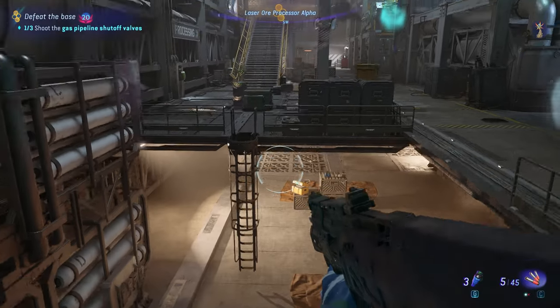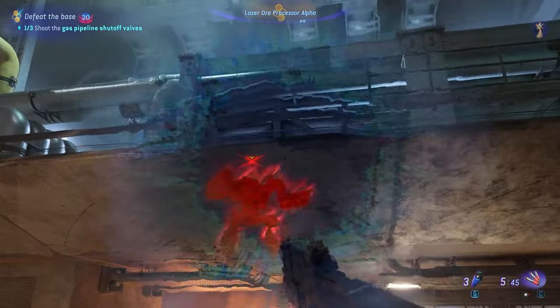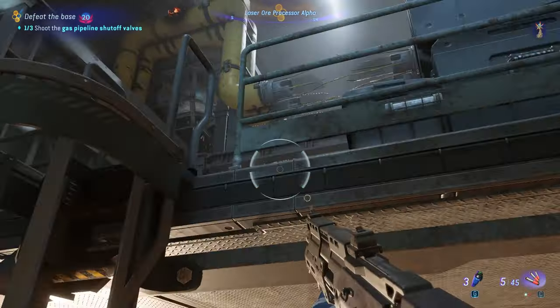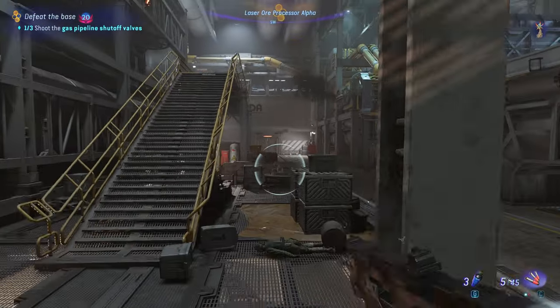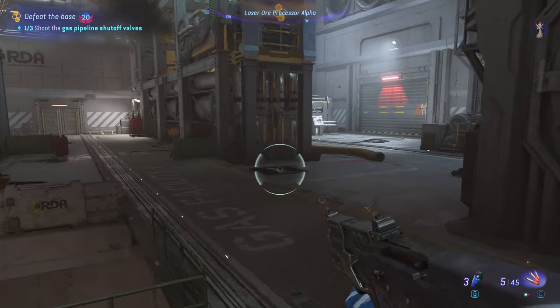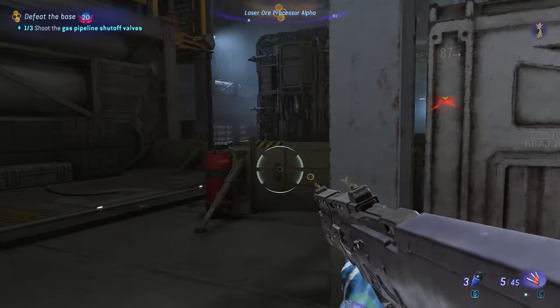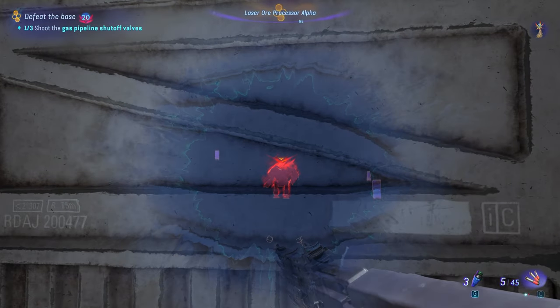Also helpful — on the left is a lower level that you can drop down into. Even if the Pyromaniac spots you, if you jump down into this lower level, she does not follow you and she cannot find you. So use it to your advantage. Now we have to shoot the second gas pipeline shutoff valve.